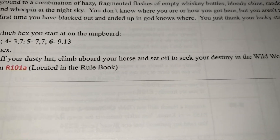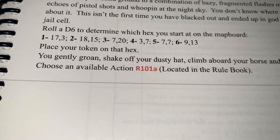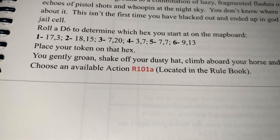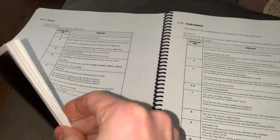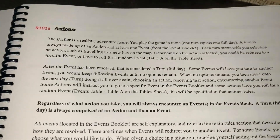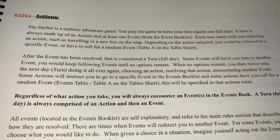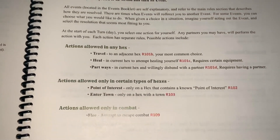The event reads: 'You gently groan, shake off your dusty hat, climb aboard your horse, and set off to seek your destiny in the Wild West. Choose an available action in the rule book.' That takes us to R101A, which covers the actions — the real meat of the game.